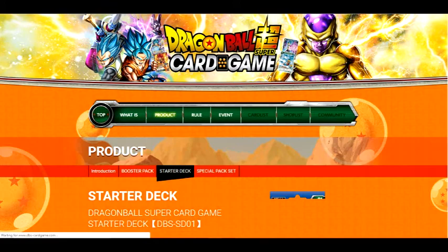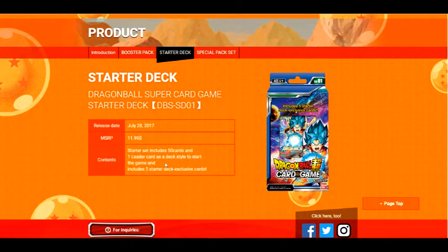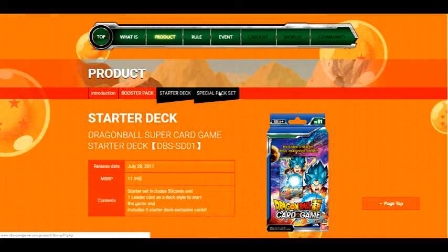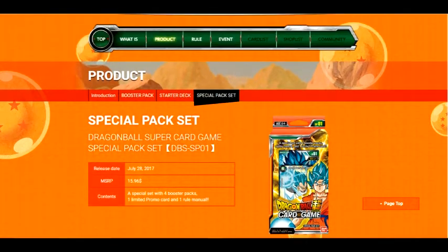The starter deck looks really cool — Super Saiyan Blue Goku on the image and inside the card so you can see what you're getting. It's going for $12 and includes 50 cards, one leader card to start the game, and five starter deck exclusive cards. The special pack set includes four booster packs, an unlimited promo card, and one rule manual. The promo card is a full-art Hit Destruction Vegeta, which looks really cool — at about $16 that makes sense as four dollars a pack times four.